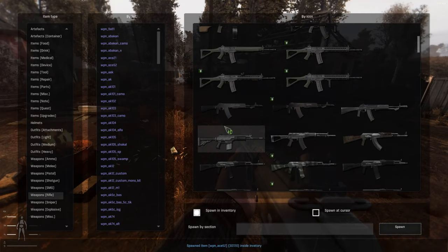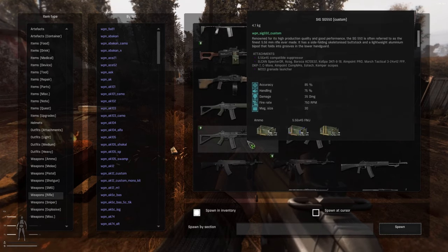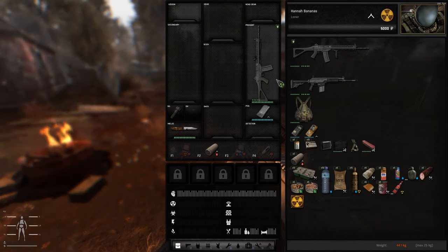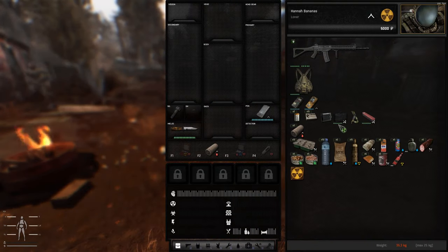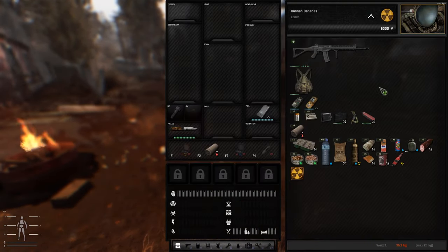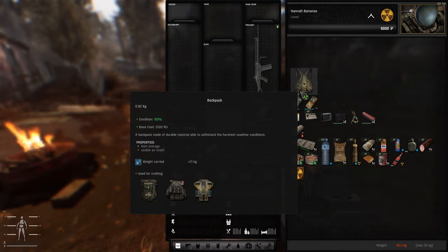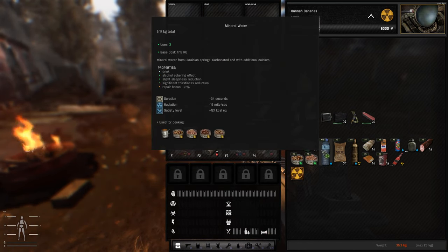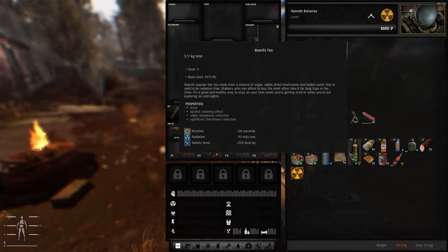So as we saw with the rifles, I spawned an ACE-52 — I don't want that. I'm probably going to keep this. I'll take the Sig 550 Arrow. So if you press Tab, you go into your inventory system. You can see that we have the Sig 550 here. We have our backpack, which is used as a stash. I have 15 water and 15 T.